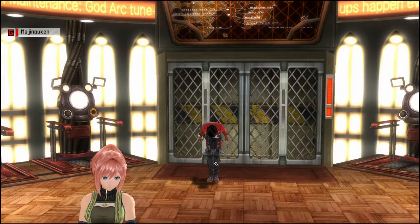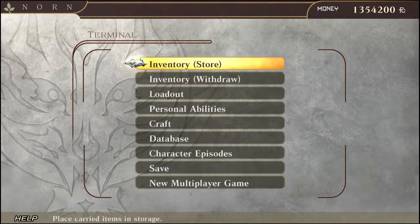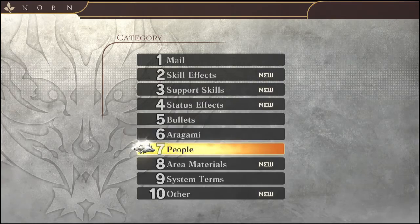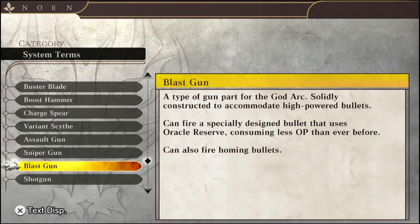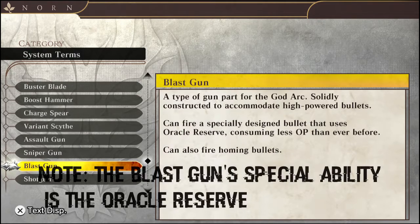Greetings my fellow God Eaters, I am back with another weapon guide video and in this one we're going to talk about the blast gun. What the database has for us on the blast gun is it's a gun part of the God Arc, solidly constructed to accommodate high-powered bullets. It can fire a specially designed bullet that uses oracle reserve, consuming less OP than ever before, and it can also fire homing bullets.